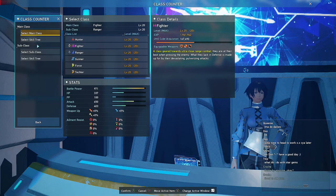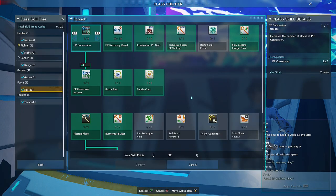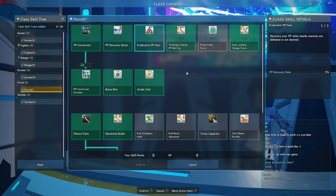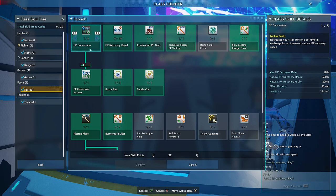What's the best subclass for Hunter? It's either Force or Gunner. I said Force because it's always a good option no matter what playstyle, because it gives Eradication PP Gain that will help you get more PP when enemies die near you — very useful in PSE Burst. Then there's PP Recovery Boost that helps you recover PP but only when not moving or just walking, and PP Conversion that gives you a burst of PP recovery for 30 seconds.